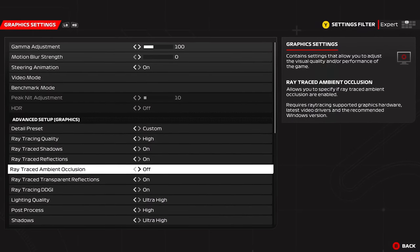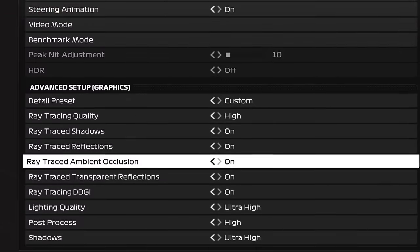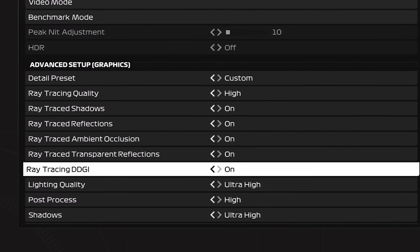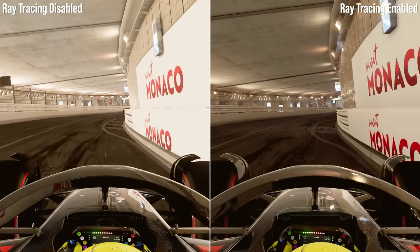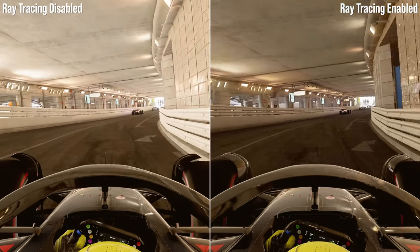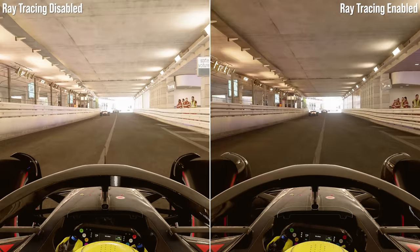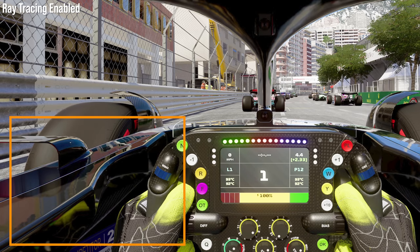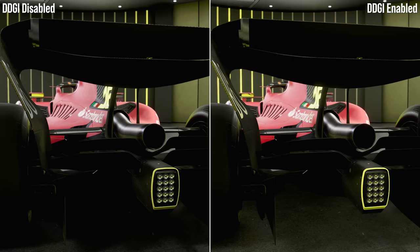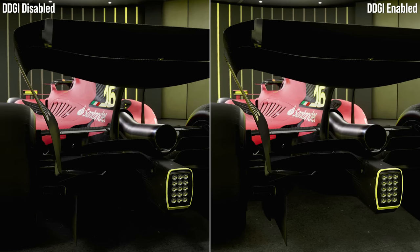This year, Dynamic Diffuse Global Illumination is added on PlayStation 5, Xbox Series X/S, and PC. For F1 23, DDGI adds to an already extensive list of ray tracing technologies from last year's game, on top of ray traced reflections, ambient occlusion, transparencies and shadows. So just how big an upgrade is the game with DDGI enabled?